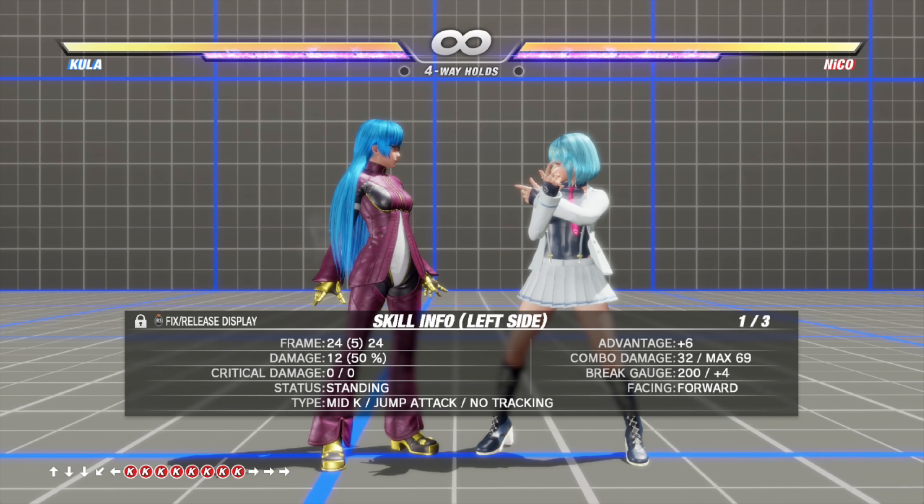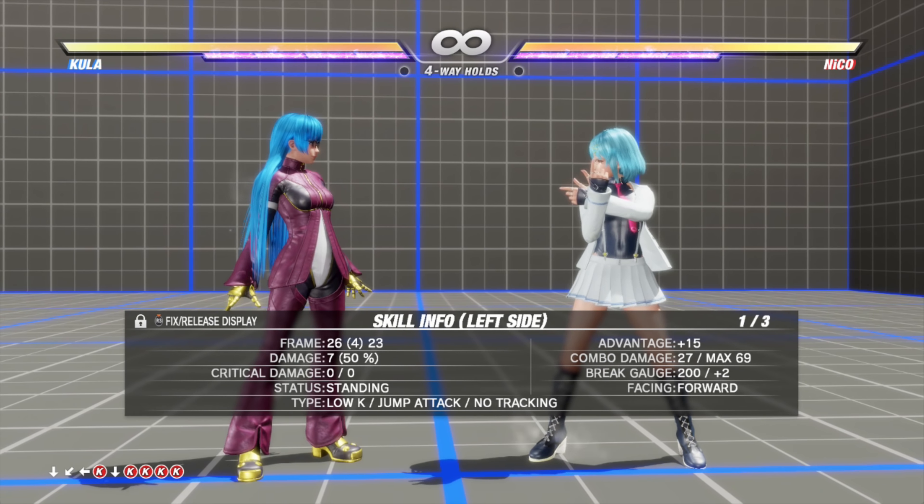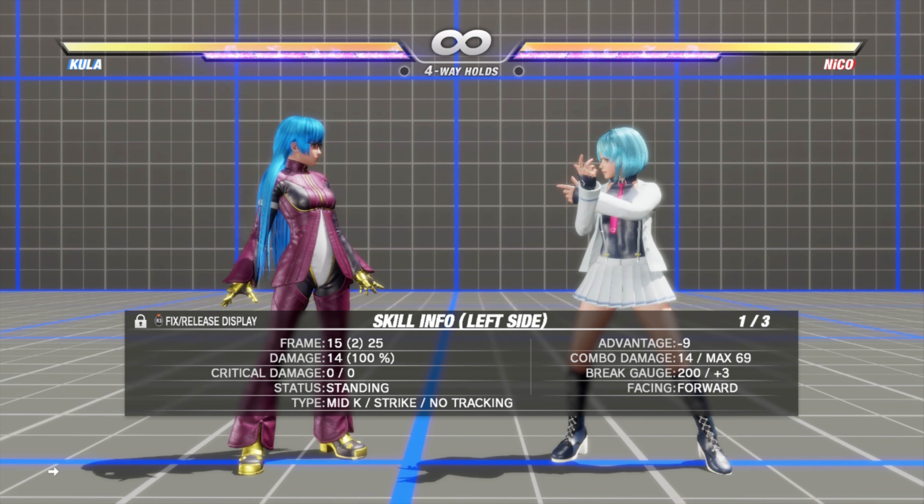To make things even better, when the opponent is expecting the mid, you have the low follow-up. So in general with Kula you're going to be leading your offense up close with your jab strings. PPP KK or PPP K2K are decent strings to place on an opponent's block or on hit. Other stuff you can use is PP K2K, punch punch down kick, PP 6P — punch punch forward punch. Both PP 6P and 6PP do cancel.